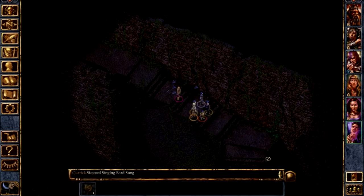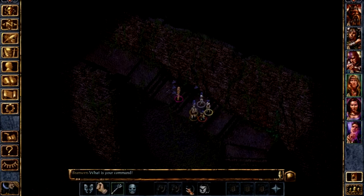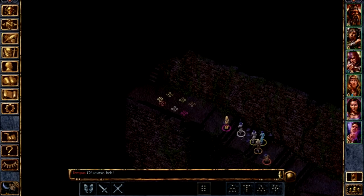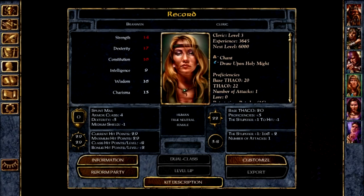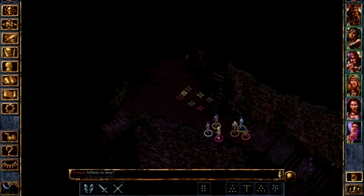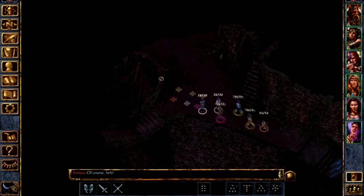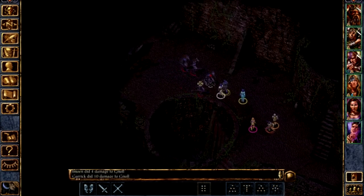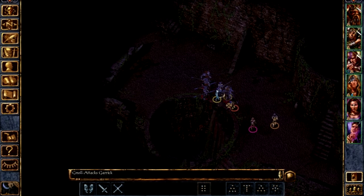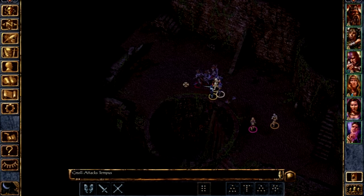You can buff yourself with your Bardly ways — I think it increases her strength and constitution and stuff. Let's see what we have hiding in these holes. Lots of gnolls — there are always gnolls just everywhere. And I'm a little dwarf with way too much health. Please attack the dwarf — the dwarf shall not die. He's got so much health.